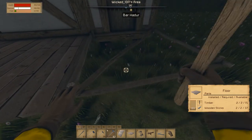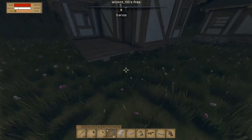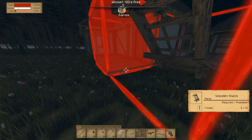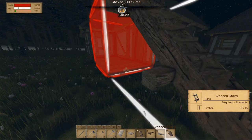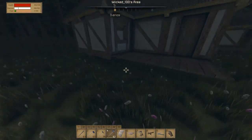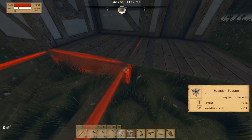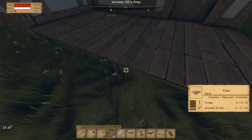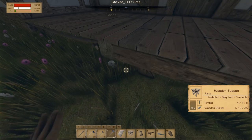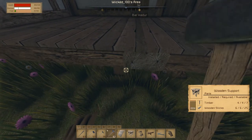I kinda wanted to start with the third house right away, but I got distracted. Now we should somehow place this thing, and that's gonna be difficult — or will it be difficult? I'm gonna need the support down here, like this. And I'm gonna crouch to reach this thing. Then I'm gonna place two railings and that's gonna be pretty freaking good. There we go.